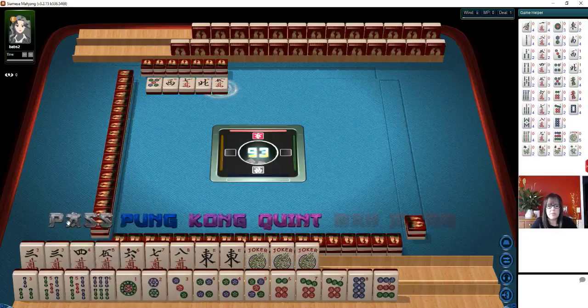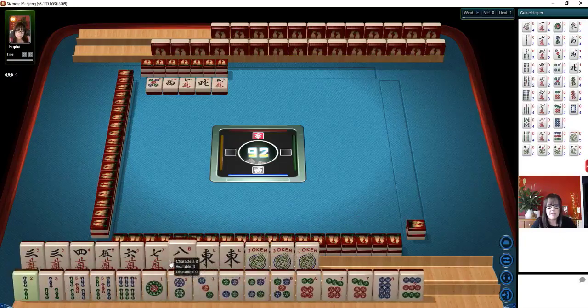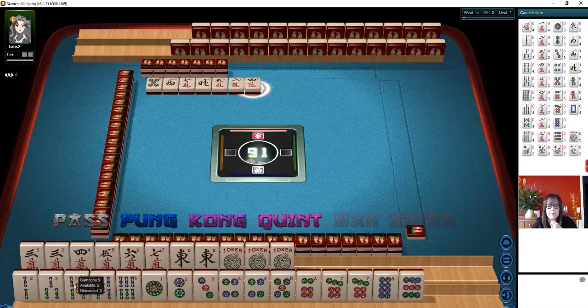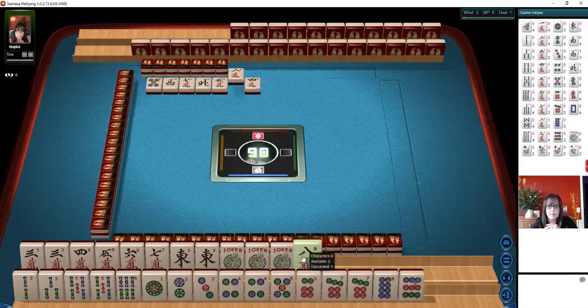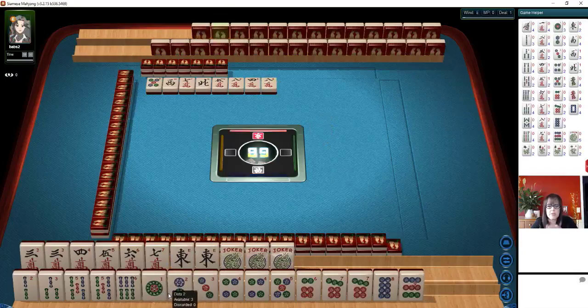We could pass — we could do a pair hand down here with all these dots. Let's get rid of three, four, five, and the eight crack. Can we play a quint? If we get flowers, we might be able to play the second quint. We really don't have strong multiples. I would not use our jokers for a kong there — I would pass. I think we should definitely try for the pair hand. You want to try to have at least one big hand, because it's about value at the end of the game.